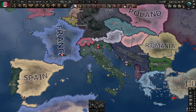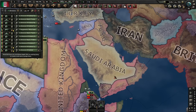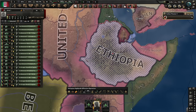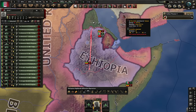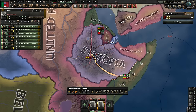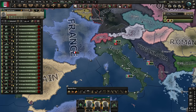We start with a very big army, powerful industry, lots of manpower — all around a good country. We also start at war with Ethiopia. This war is easy to win, but then you have to complete missions to pacify Ethiopia and stuff like that, which is very inconvenient. The best way — or rather the most effortless way — to win this quickly is to just get all your troops and send them to Ethiopia, put them on aggressive and attack.